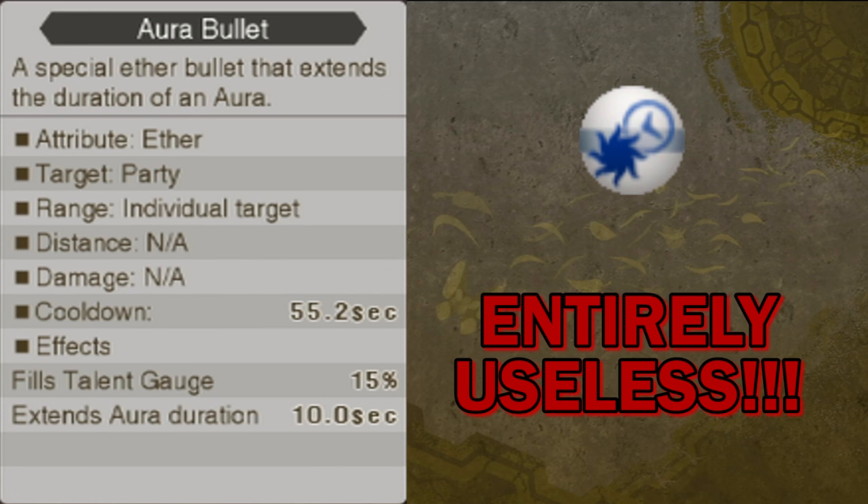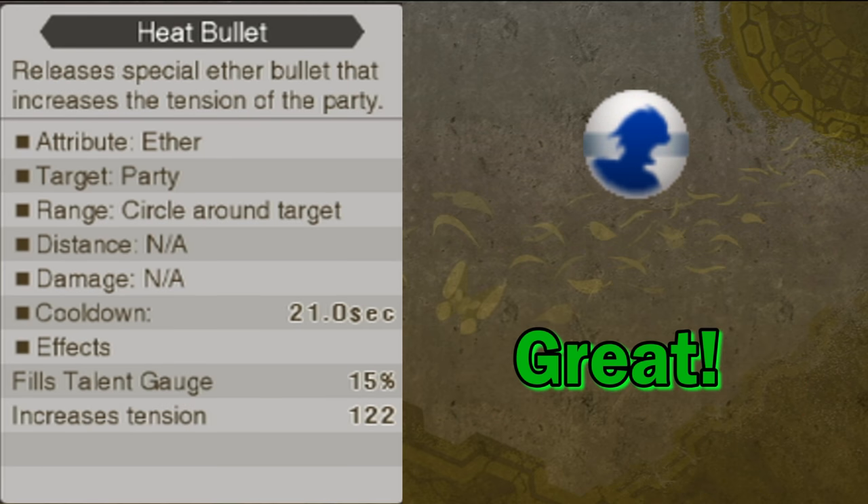Aura Bullet is a supporting art that extends the length of a character's aura by 10 seconds, and I never use this art. Maybe it does have some hidden use that makes Sharla the most overpowered character in the game, but I have yet to find a single instance where it's been useful. Heat Bullet is a support art that increases the tension of a party member and any party members near them. I love this art — tension is one of the most important things in a battle, so having a way to immediately raise a party member's tension is fantastic. It doesn't even have that long of a cooldown, so I would definitely recommend using this one.